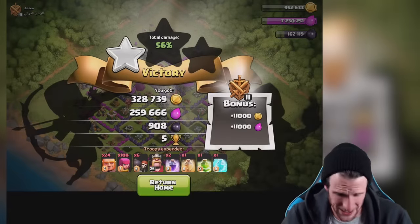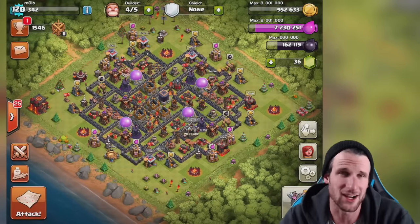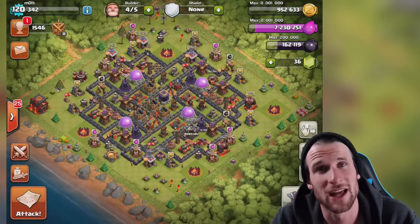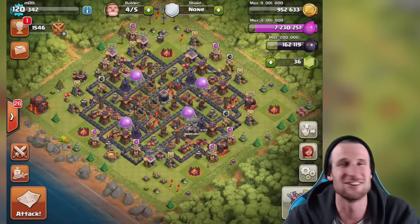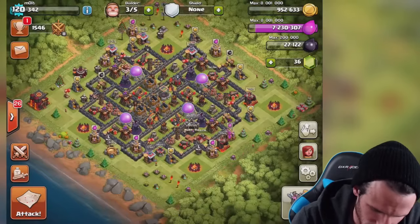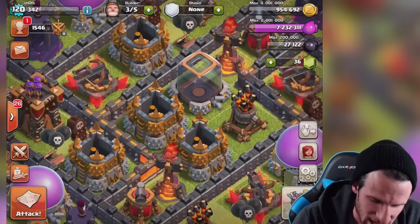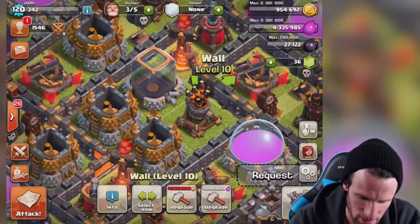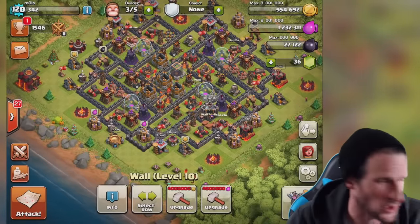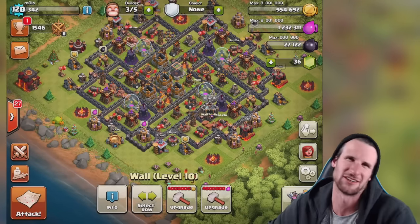We got two bad raids in a row. We did get good loot but I feel like we should have been able to three-star that base. If you think I sucked, let me know — I know you guys will anyway. Now let's upgrade our queen — boom, upgrade queued, one week. One week on the cannon too, and that's it for the dark elixir. We've got a lot of elixir so we're upgrading one building and two walls as well. Thanks so much for watching guys — hope you enjoyed. Leave a like, love you guys, see you on the next episode!